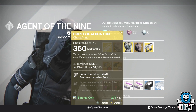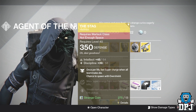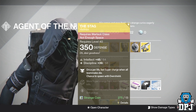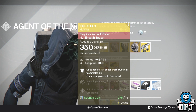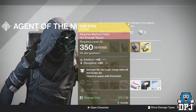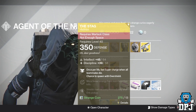For the Warlock we have The Stag, 350 defense, 13 strange coins, offering intellect and discipline. This is one of three intellect-discipline helmets with 108 minimum. Once per life it gives a fast supercharge when all teammates die, and a chance to spawn with an overshield. It ain't a bad helmet for Trials or elimination modes, but that's about it.